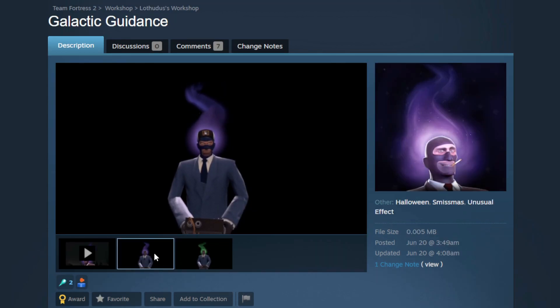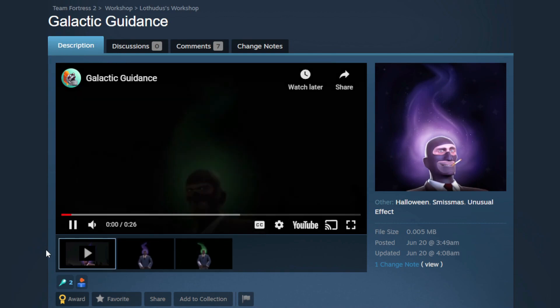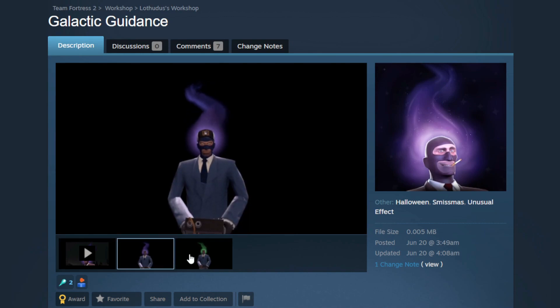Next up, I have a really cool unusual effect. The purple one is Galactic Guidance and the green one is Viridescent Flow. They do have a video that goes with this — I'm going to show it off in a better render. Look at how cool this is. I love how it rises up like smoke. It's very hypnotic to watch. I like the slight sparkle around the head. I think this would be very, very good for Scream Fortress. This is a very, very good Halloween effect.